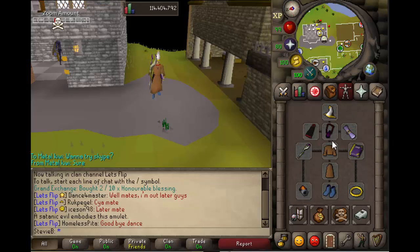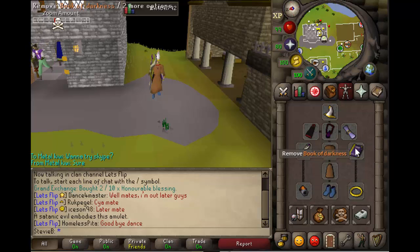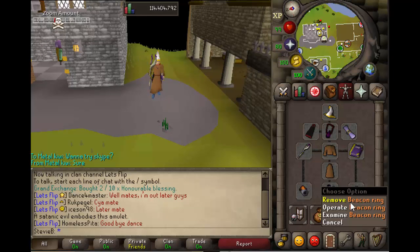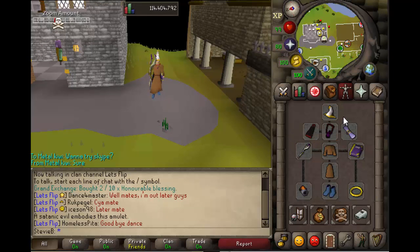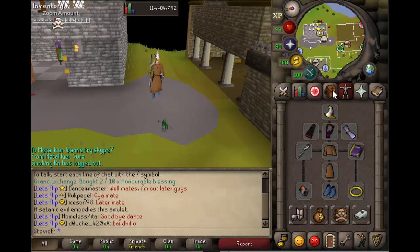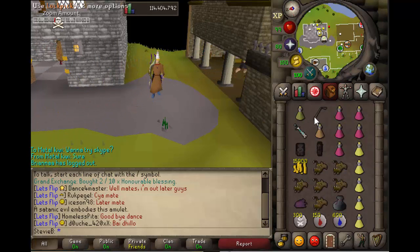For your main setup I would recommend: monks robes, book of darkness — which is very good for both the prayer bonus and the mage bonus — ancient blessing (any cheap blessing is worth it for the plus-one prayer bonus and it costs about 4k), mystic hat, mystic boots, and a beacon ring. The beacon ring is a free ring from the What Lies Below quest that gives a plus-two magic bonus. You can get it from Zaf, the battlestaff guy in Varrock.